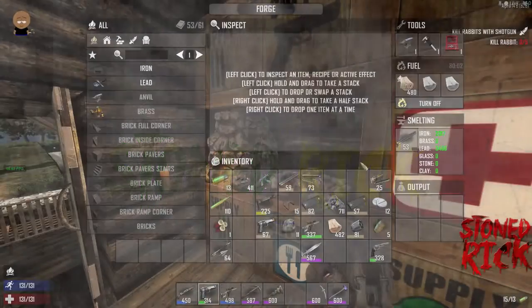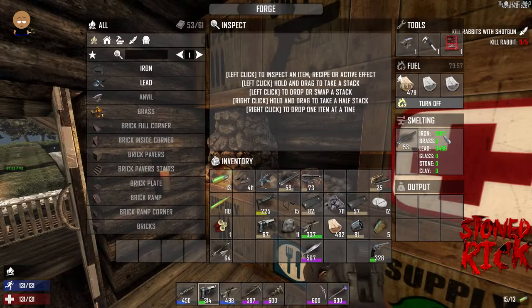Welcome all, this is Seven Days to Die with Stoned Rick. Today we are showing you the difference between scrapping your weapon parts versus melting them straight into the forge. As we can see, I've just melted the short shotgun barrel and got 20 iron into my forge. If I had scrapped that part, I would have got two scrapped iron, which each produce five iron in the forge — totaling only 10.